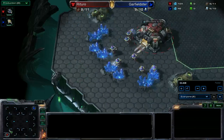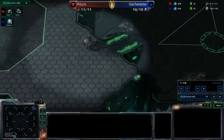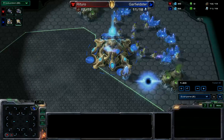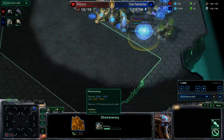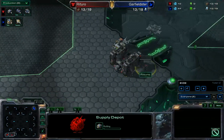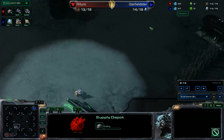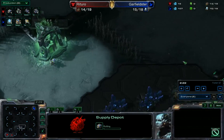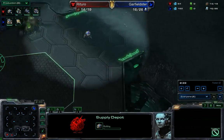So it is going to be a TvP on Deadwing. Let's skip ahead to the good stuff. Pretty standard opening here for me — Supply Depot followed by Barracks. For Garfieldster, it's going to be a Gateway open after a Pylon. Getting the wall-in started here with the Supply Depot while I go out scouting. Since this is a new map, I wasn't 100% sure whether it was locked cross-spawn or not, so I went and checked the far corner.